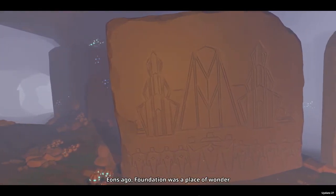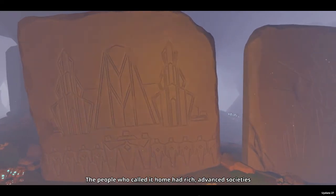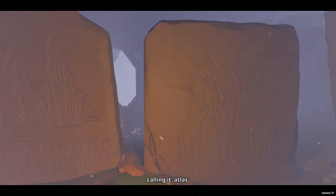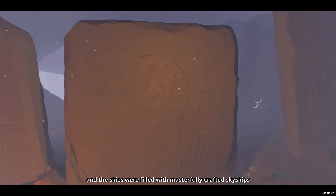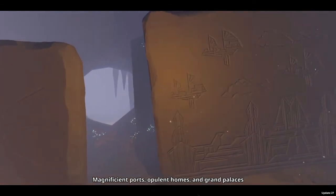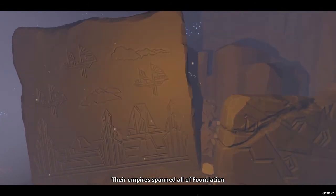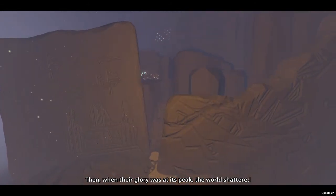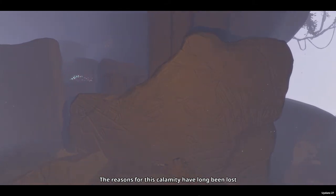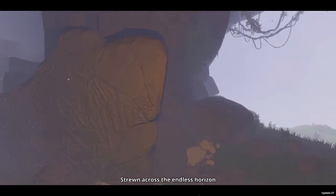Ions ago, Foundation was a place of wonder. The people who called it home had rich, advanced societies. They discovered a mineral with potent flotation properties, calling it Atlas. Soon they learned how to harness Atlas, and the skies were filled with masterfully crafted sky ships, magnificent ports, opulent homes and grand palaces. Their empires spanned all of Foundation. Then, when their glory was at its peak, the world shattered. The reasons for this calamity have long been lost — only ruins of Foundation's once great civilizations remain, strewn across the endless horizon.